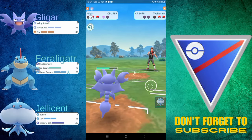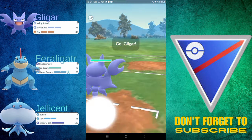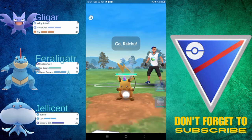Aerial Ace knocks it out, and then they just concede the match — they must have been really, really weak to Gligar. Just don't be weak to Gligar, man.